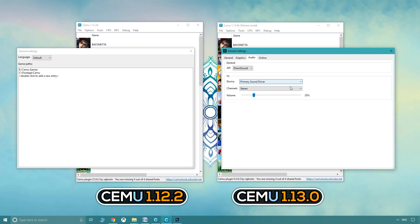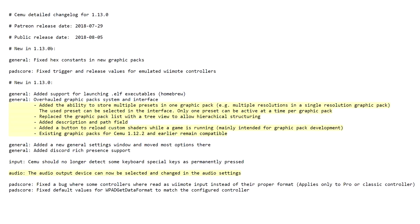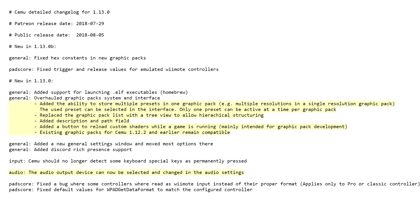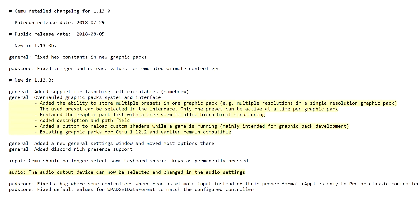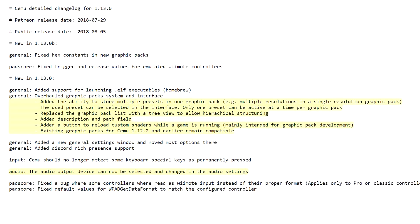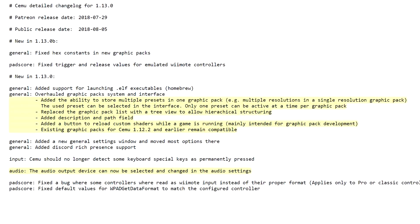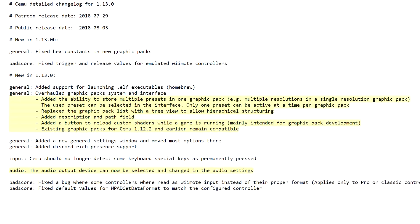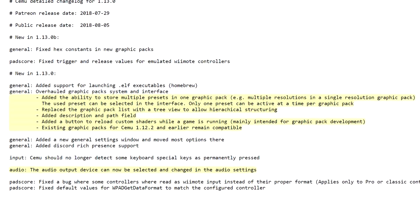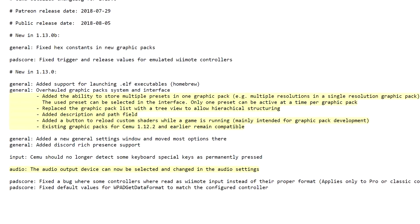The graphic pack changes are definitely exciting. The detailed changelog says: added the ability to store multiple presets in one graphic pack — e.g. multiple resolutions in a single resolution pack. The used preset can be selected in the interface; only one preset can be active at a time per graphic pack. Replaced the graphic pack list with a tree view to allow hierarchical structuring. Added description and path fields. Added a button to reload custom shaders while the game is running, mainly intended for graphic pack development. Existing graphic packs for Cemu 1.12.2 and earlier remain compatible.